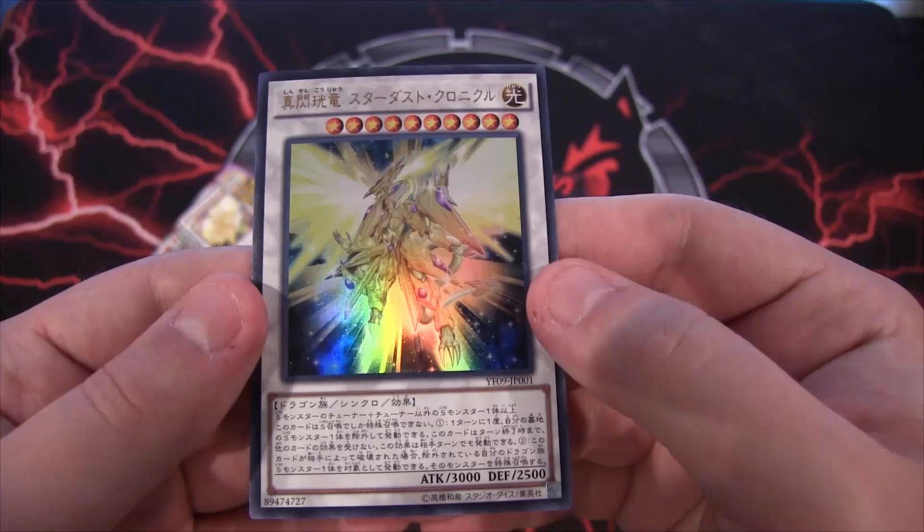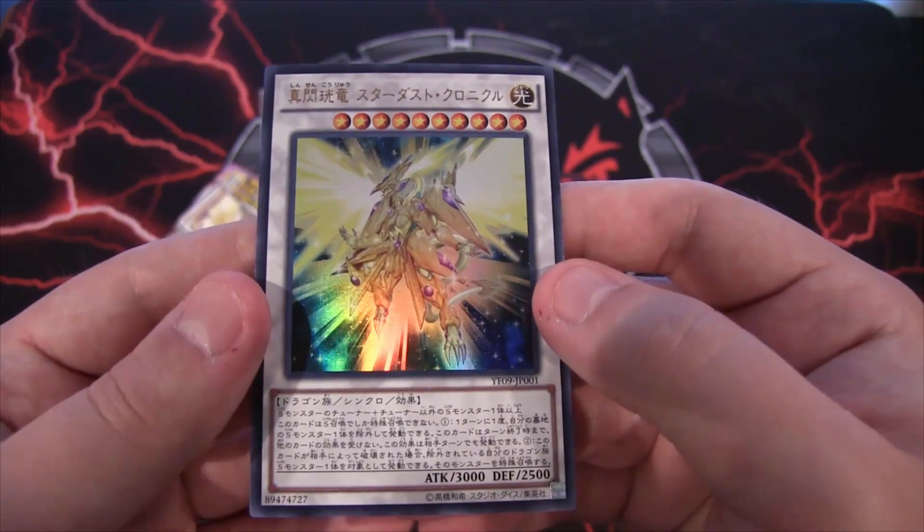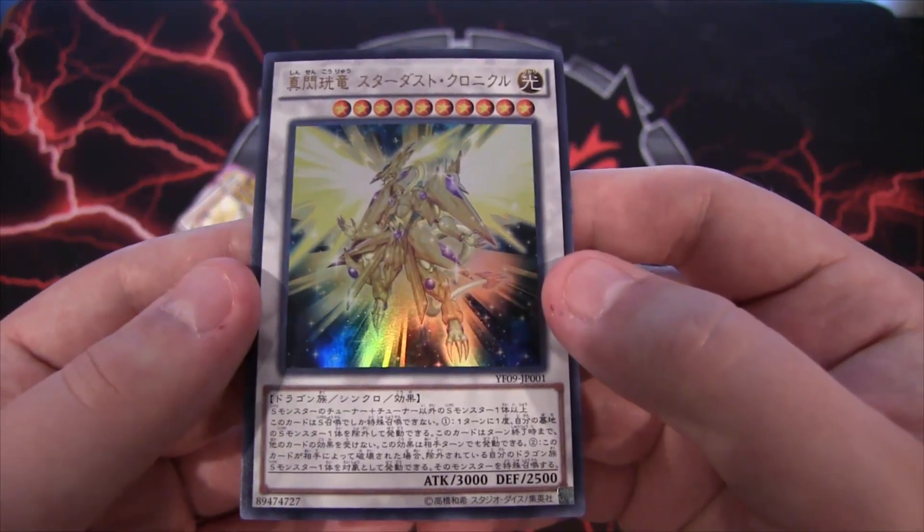It's basically the Shooting Star Dragon of the manga, because the manga goes with a different storyline and they don't have Quasar and Shooting Star Dragon in it. So you have Stardust — he's Stardust Spark I guess — and there you go, it is Stardust Chronicle Spark Dragon.